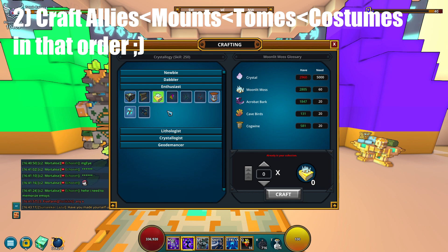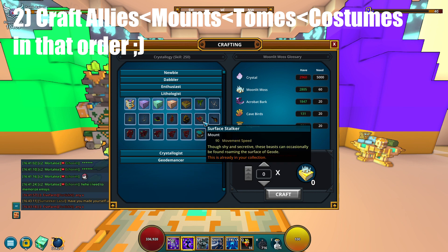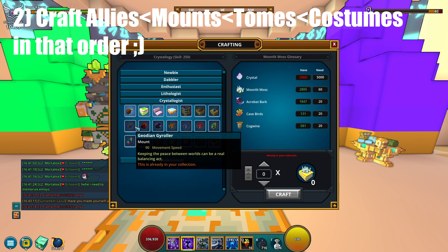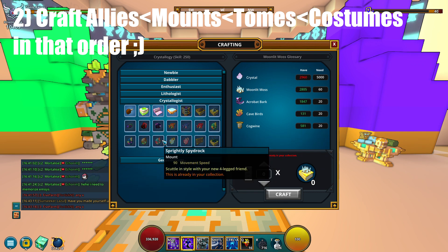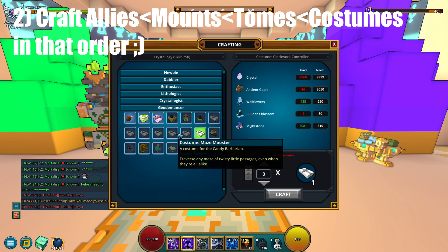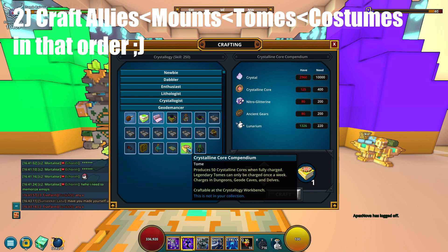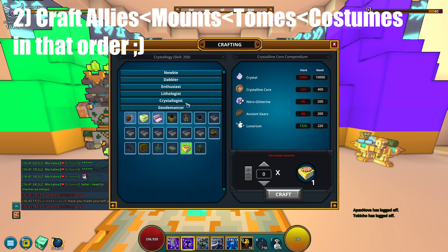Number two: crafting mounts, tomes, costumes, and allies in the Crystology table. I've crafted all the mounts that are below 10k crystals to unlock — this was sort of easy, and they give 50 mastery each, so it's really worth it. Costumes on the other hand were very time-consuming because the costume costs around 100 crystalline cores, which are hard to obtain. The later allies give 20 geode mastery each, so they are easy to craft. For tomes, I unlocked all except the ones that cost 100-plus crystalline cores each.